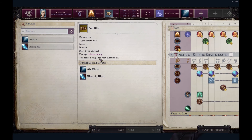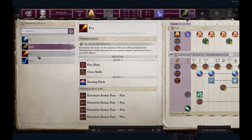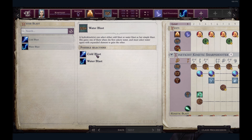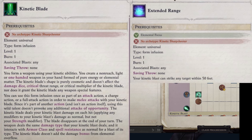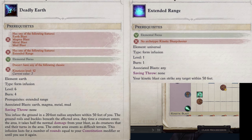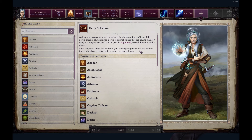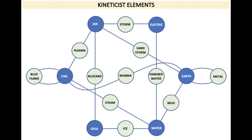A question I might ask is: what elements should I choose? You have to remember that the first level element is your primary element, meaning you can expand upon it. Also keep in mind, kinetic sharpshooter does not gain kinetic blade or extended range, which means you won't be able to use things like deadly earth or eruption. However, you can still use wall, cyclone, and other form infusions. Here's an easy graph to decide which element to start with.